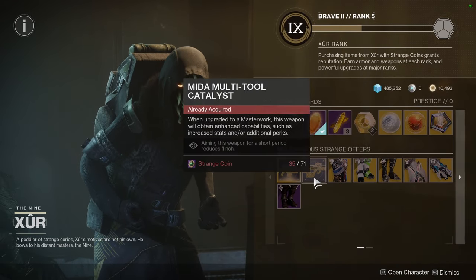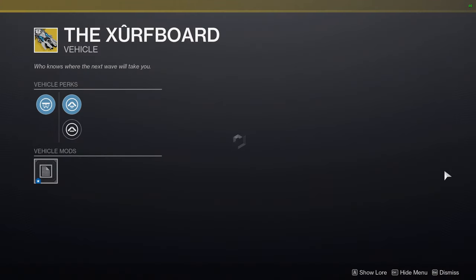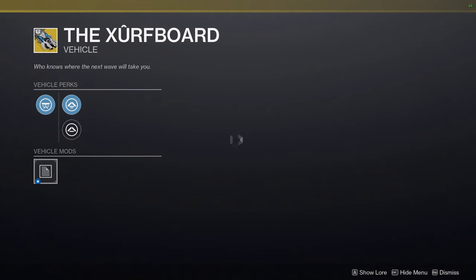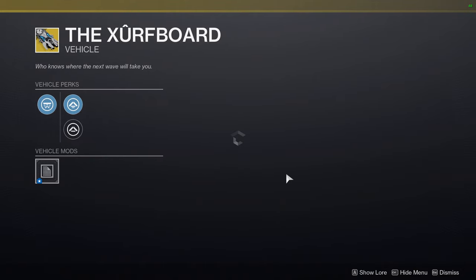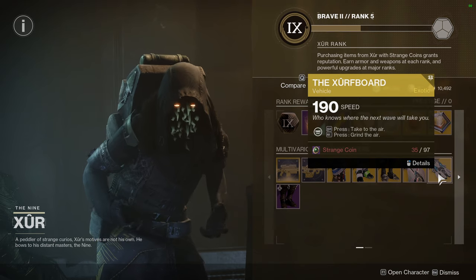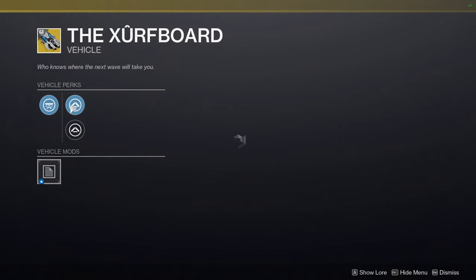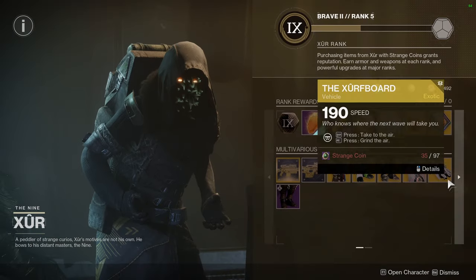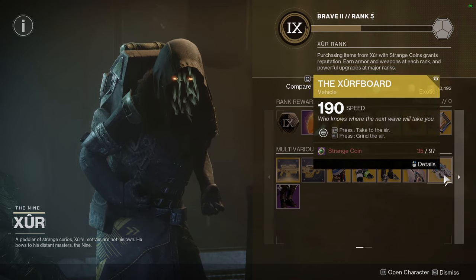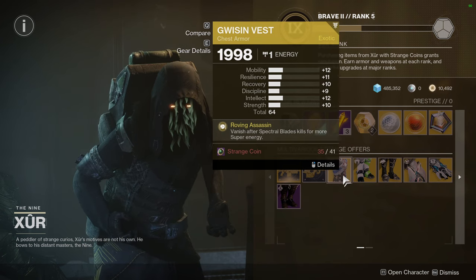For Xur, we have Darcy Catalyst and Mighty Multi-Tool. I didn't talk about this last week, but the Xur board — the Xerf board — is not loading for some reason. Either way, you can buy it for 97 Strange Coins; it is a skimmer, which is really cool. I wish I could show you how it looks because it does look pretty cool, but if you don't have one, these are super fun to play with.